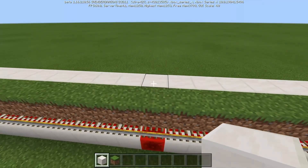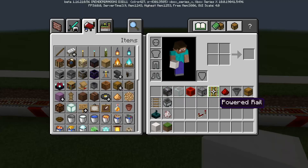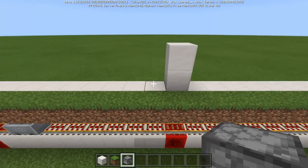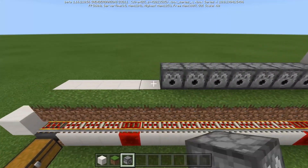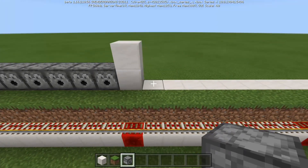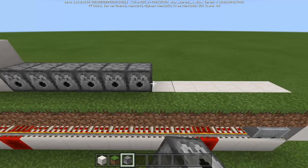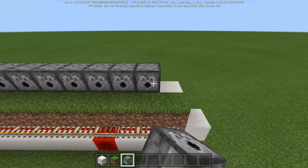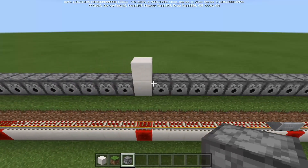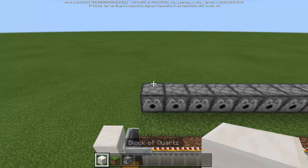Go ahead and place two blocks up like this. Now grab our dispensers — I am using 24. So: 1, 2, 3, 4, 5, 6, 7, 8, 9, 10, 11, 12 going that way, and then 12 going out this way. You do want to make shears and fill all of these dispensers with the shears.